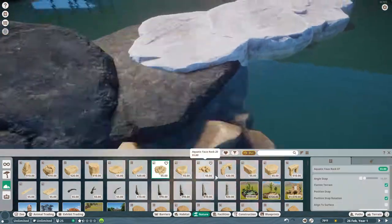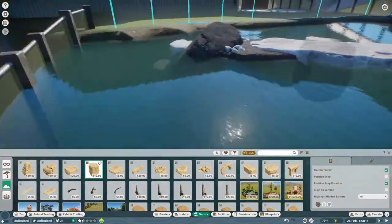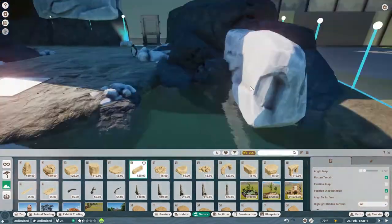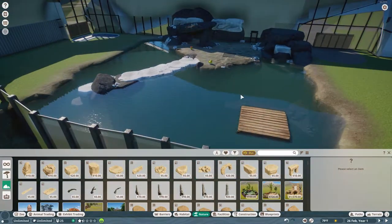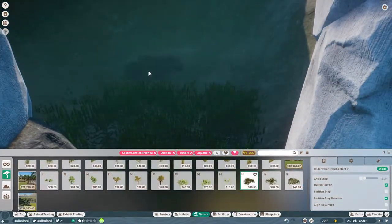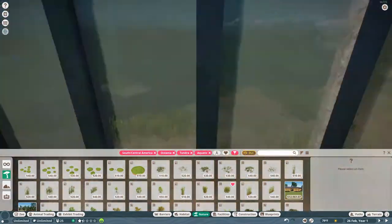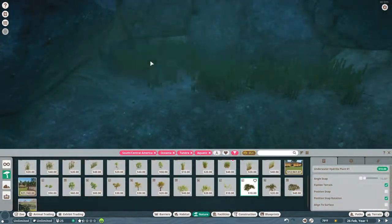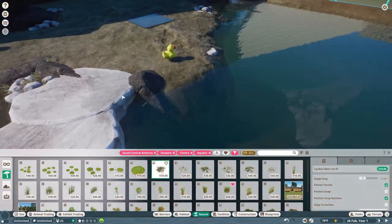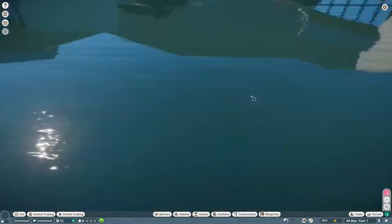I'm also making it look good because at the end of the day, I still want to look at something that looks good. Balancing the realism with looks in the game, because it is a game — it's not exactly real life. But usually the realistic stuff does look good in the end because it's done for a reason in real life. A lot of the detailing for this habitat and project is going to be rocks. Penguins live on giant rocks, icebergs, in tundra environments — at least these king penguins do.